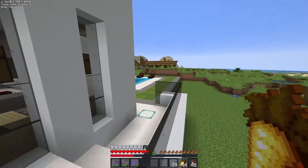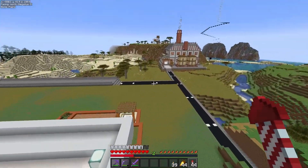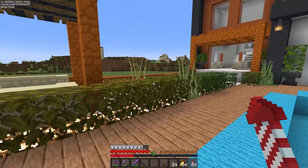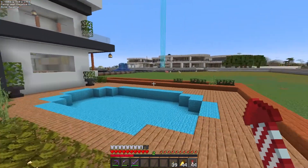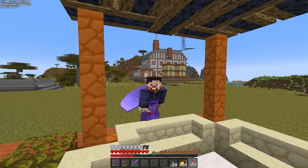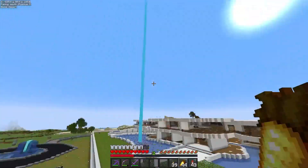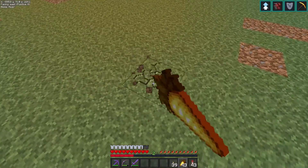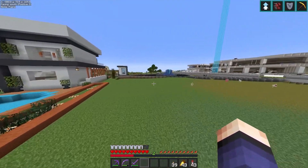This one here has a pool in the back - I have not put water in yet, that is coming. And I believe this one over here also has a pool out back. I use the same kind of pergola design back here for a nice little sitting area. I may swap that out with a campfire so you can sit around it and enjoy the house. If you remember from previous videos, this area was actually a valley and a river - if we break open a block you can see the river down there. I didn't fill it all in, I just covered the top to make this more of a yard area.